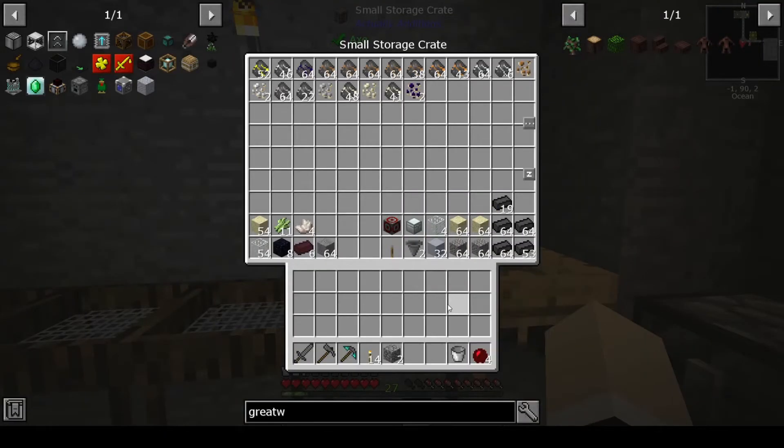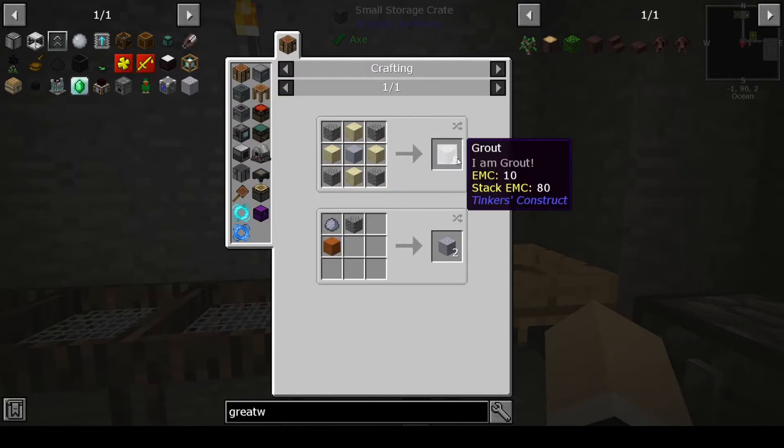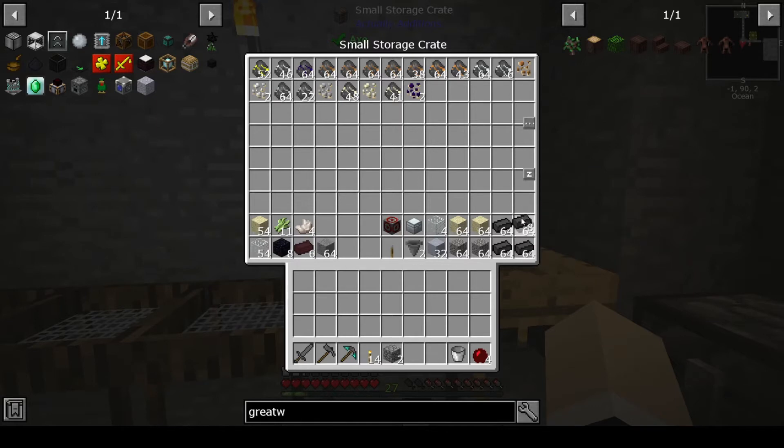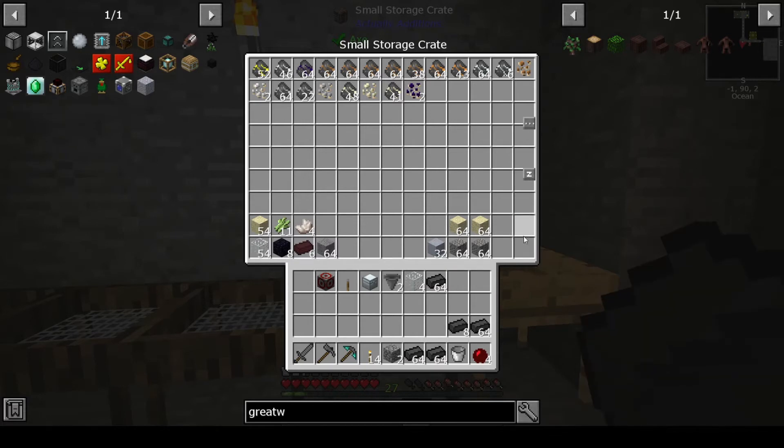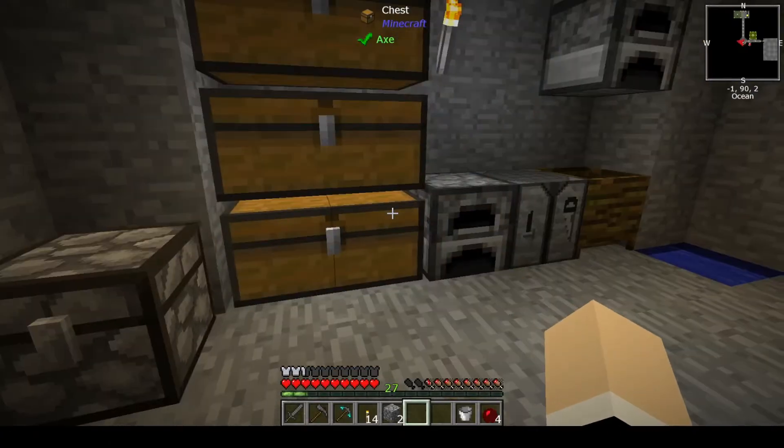What I'd like to do today is set up the tinker smeltery. I went ahead and made the components - I used half a stack of each item and it gave me four stacks of seared brick. I'm not sure if that's going to be enough for what we need, but if it isn't we can make some more. I made a stack of each thing.